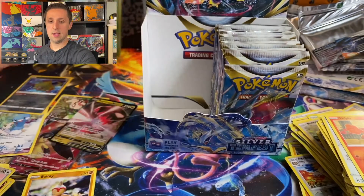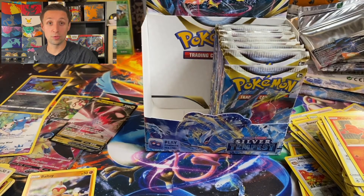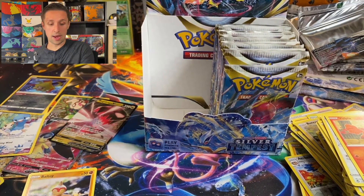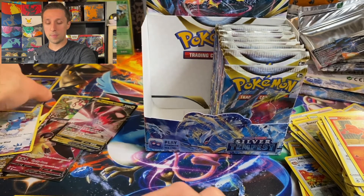We just went over the Pokemon card of the day, Snorlax, and now we're going to move on to the right side of the booster box. That was really awesome to see the hits that we got out of the left side. The question is, can we do better? So let's see.